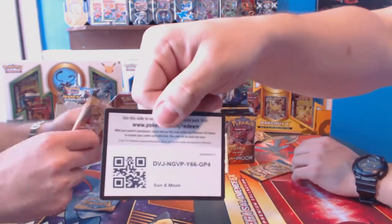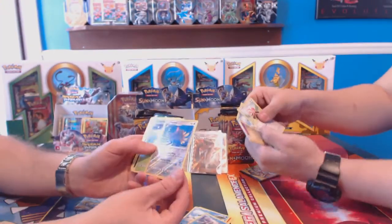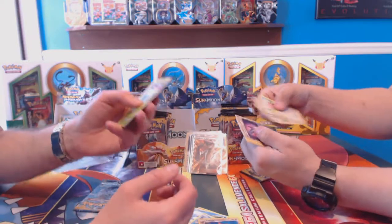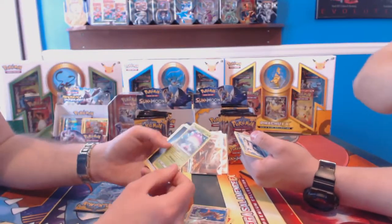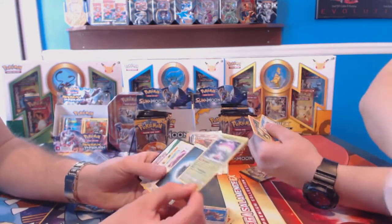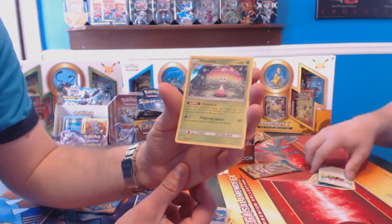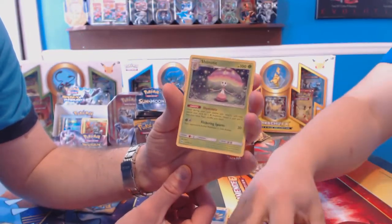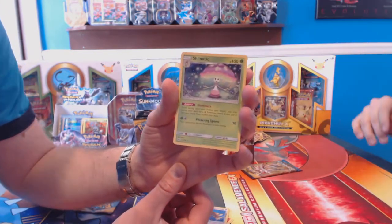Alright guys, we're about halfway through, we're going to start speeding up a little bit. We pulled a Fear of Reverse which is a common. And a Poison Bar Reverse Hollow. Chinotech Hollow — it's a nice little mushroom-looking thing. It's going to be a Grass-type. Green Energy, Flickering Spores, Illuminate, and 100 HP.